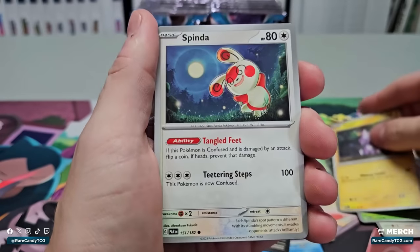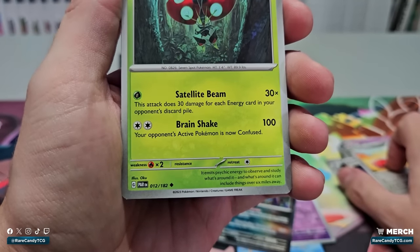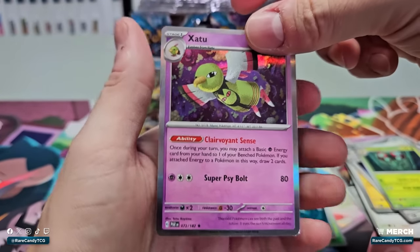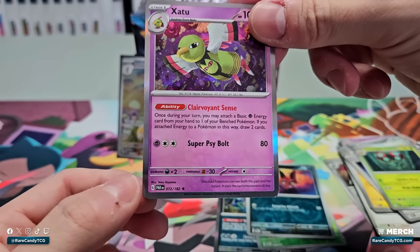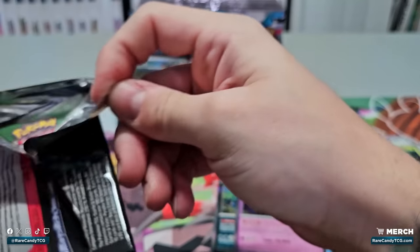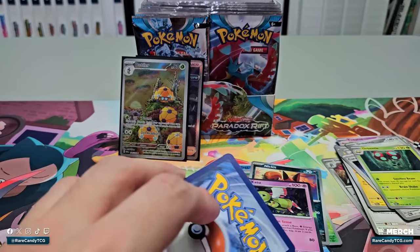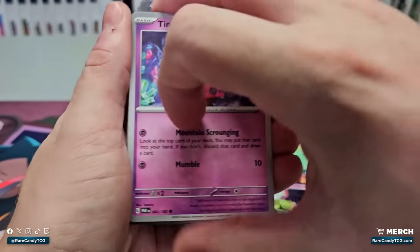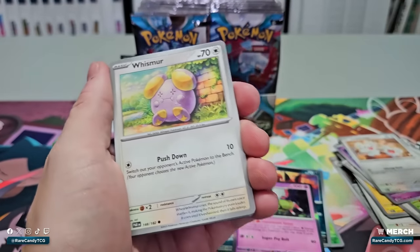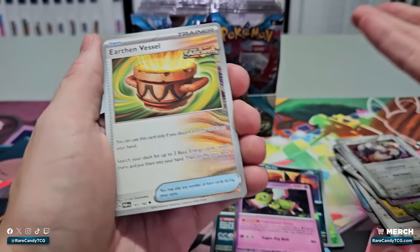We're doing pretty good so far. I don't even know what this Orbeetle does — let's see, three for each energy in your opponent's discard pile, not sure how great that'll be. We have a Hawlucha, and definitely one of the better regular holo rares: it's kind of like Shadow Rider Calyrex VMAX but on a single-prize Pokémon, so this ability could see some play. For chase cards, full art Garchomp, full art Iron Hands, and I'm pretty sure we're getting the secret rare Reversal Energy. We got Earthen Vessel — definitely a solid card.